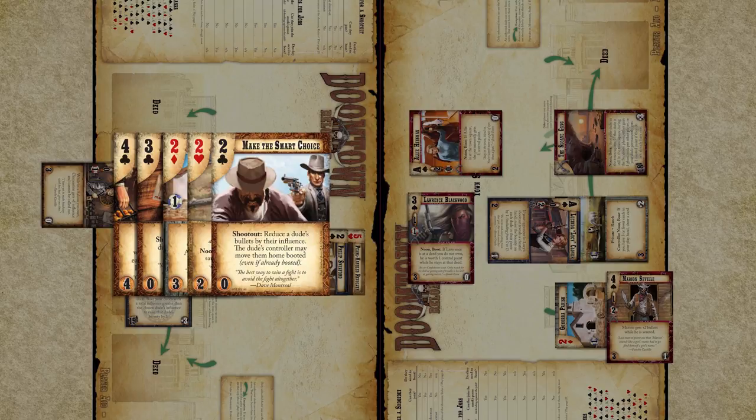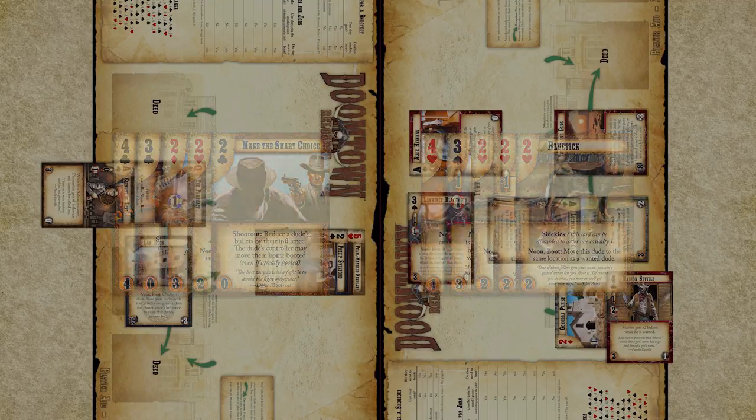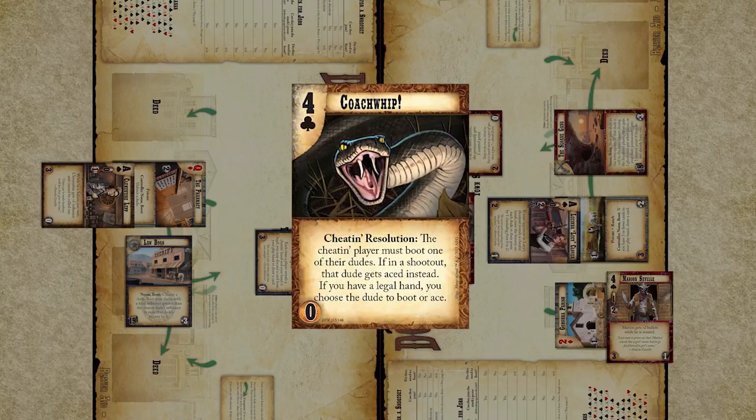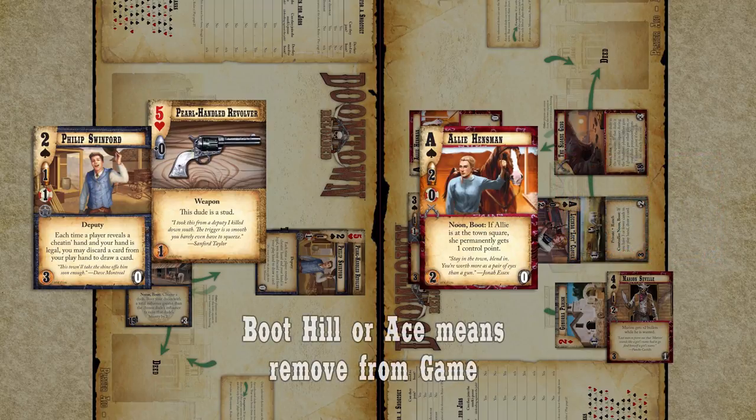Phillip reveals a three-of-a-kind. Since his hand could be from a real poker deck, it is considered legal. Allie reveals a three-of-a-kind as well. However, since there are multiple two-of-hearts, this hand is considered cheatin'. As we enter the resolution step, we will take resolution actions before comparing the two hands. Since the Law Dogs player is the winner, they go first. They choose to play Coach Whip, which is a cheatin' resolution card — a card that can only be played in the resolution phase and has to be played against a cheatin' hand. Cheatin' cards severely punish players who choose to be greedy when they build their decks. Coach Whip allows the Law Dogs player to ace any dude in the shootout, so they choose to ace Lawrence. If a dude is aced, they are sent to boot hill and will not return to play.